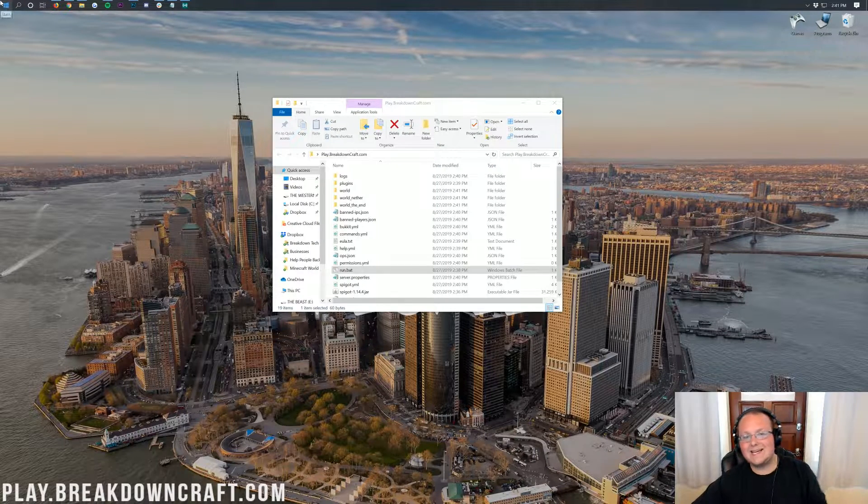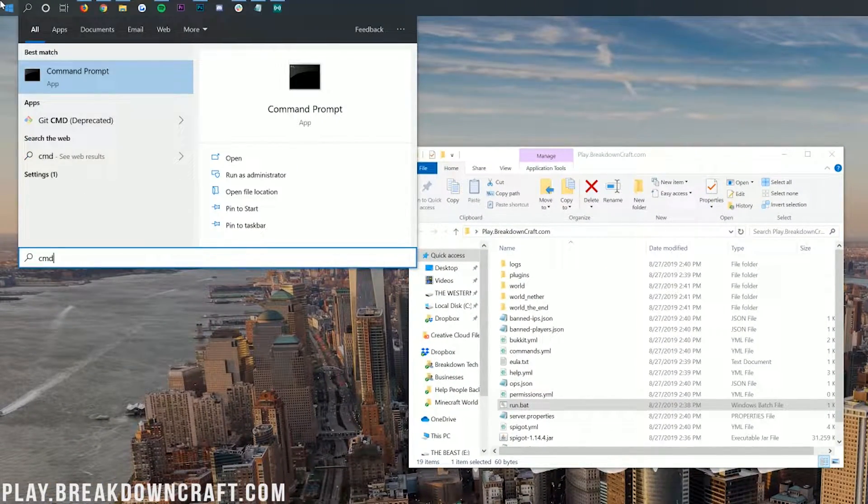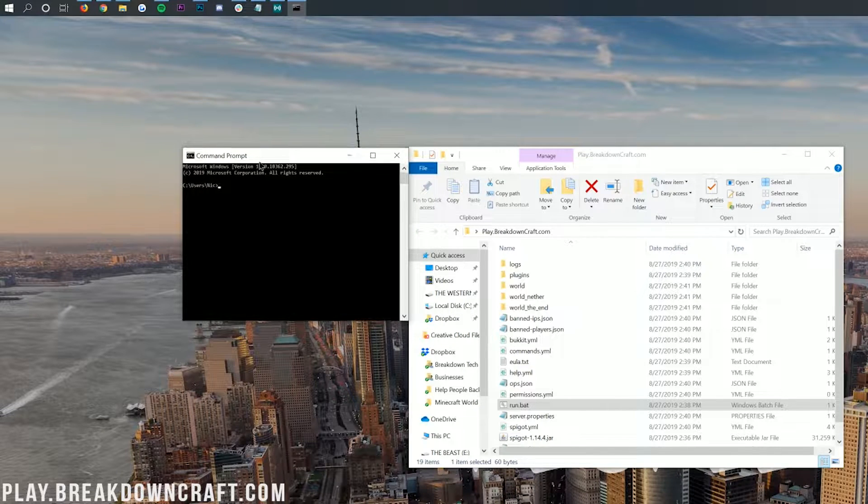Now let's port forward. To do that, click the Windows icon on the bottom left of your screen, click on that and type in CMD. Then you'll have the Command Prompt here — go ahead and click on it, and it will open up something that looks exactly like our server console. That's because our server console basically runs in Command Prompt. Once you're here, you want to type in IPCONFIG, exactly like that, and hit Enter.